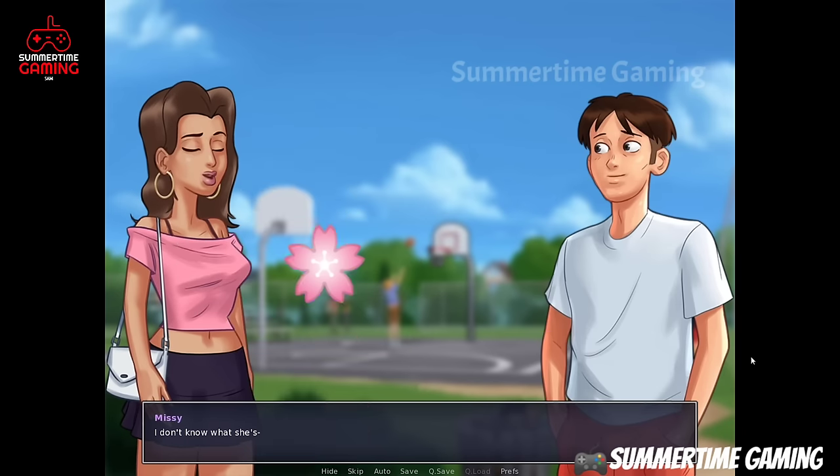For the second optional scene, sleep until Saturday or Sunday. On Saturday evening go to the beach, click on the umbrellas, and play the spin the bottle game to get many new scenes. After this come back and sleep.